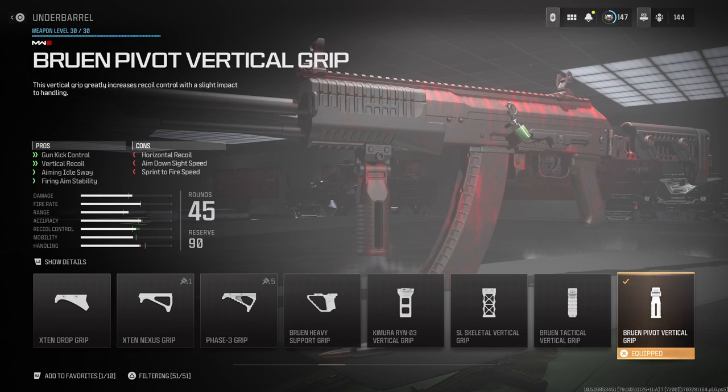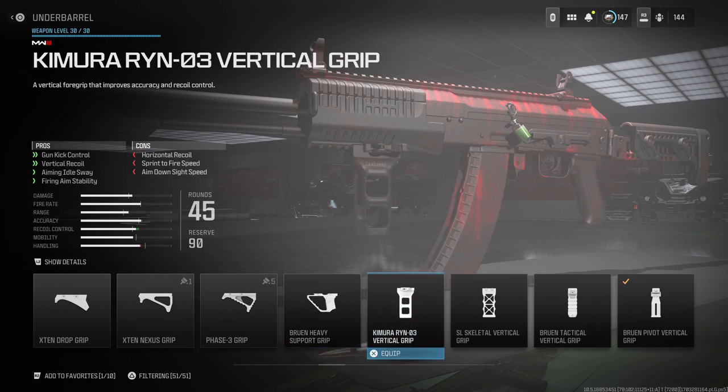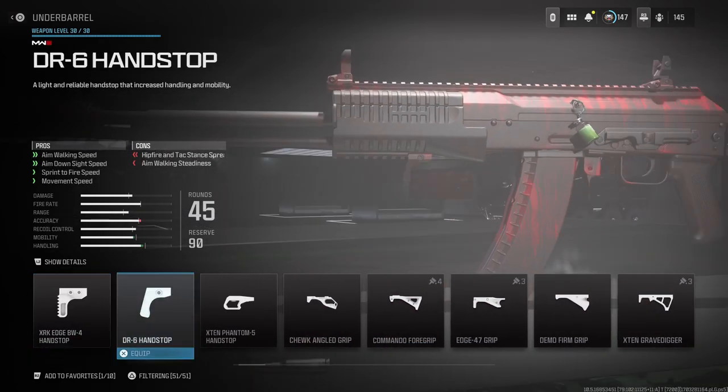For my underbarrel I run the Bruin Pivot Vertical Grip — helps with gun kick control, vertical recoil, aim sway, and firing aim stability. Lately I've been using the Bruin Heavy Support Grip because, even though my guns don't normally have much recoil, this grip makes them feel a whole lot better and easier to use, and I still ADS quicker.